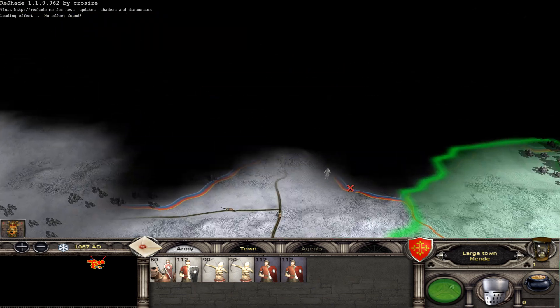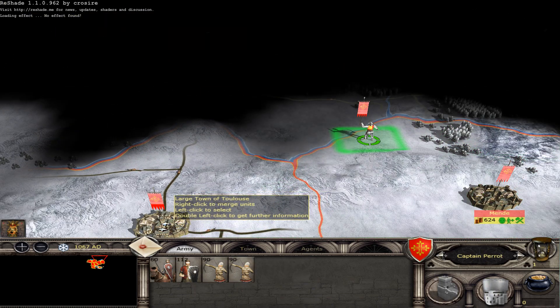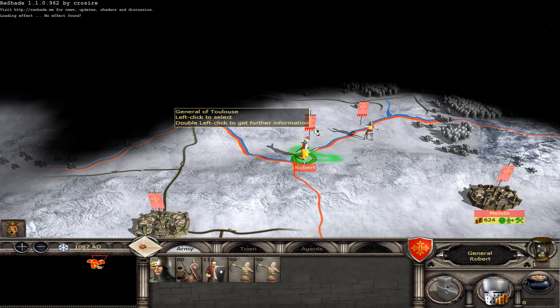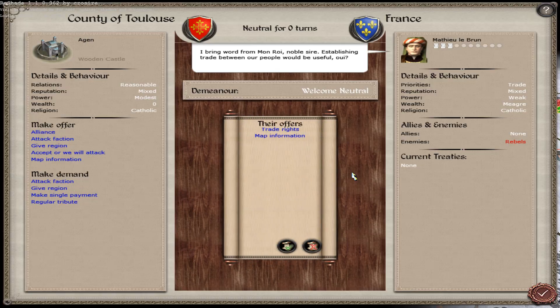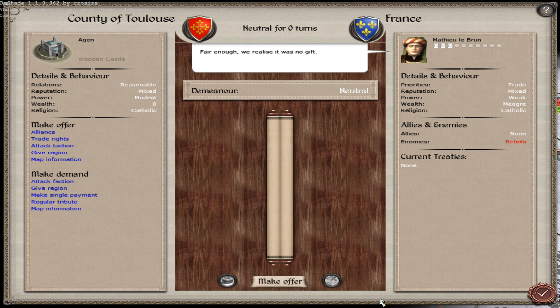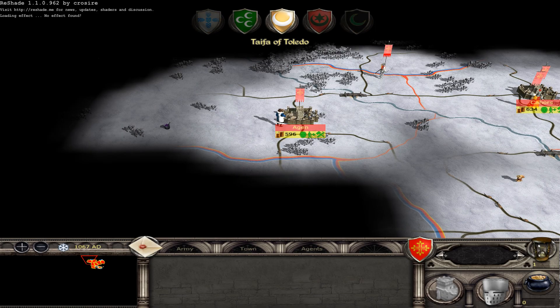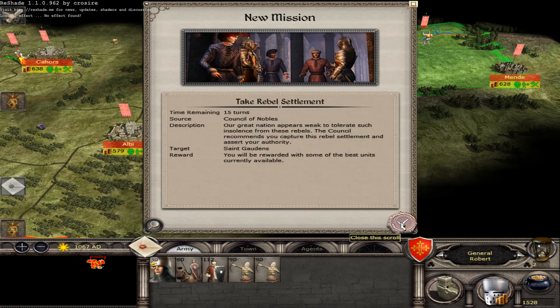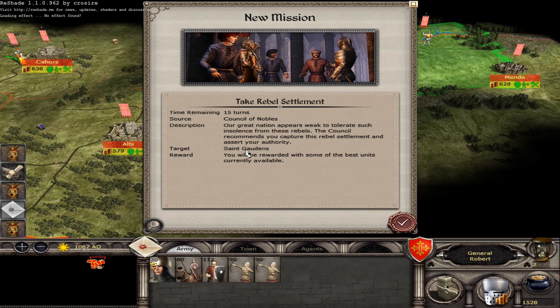Robert is my general. The French-speaking factions want trade rights and map information, so I will refuse them — I intend to unite France under my banner. The council recommends capturing a rebel settlement. Our great nation appears weak to let such rebels remain.